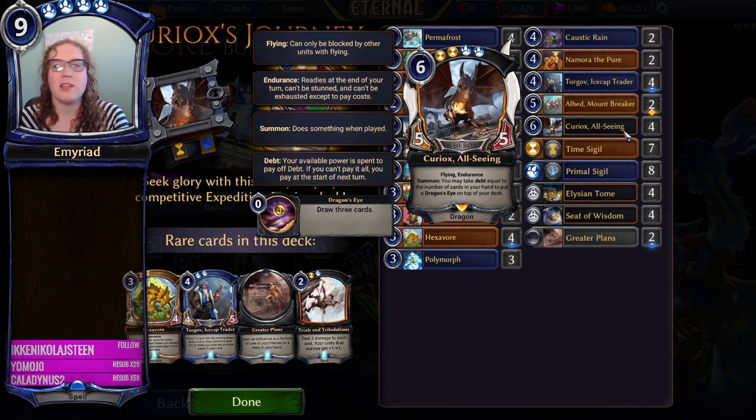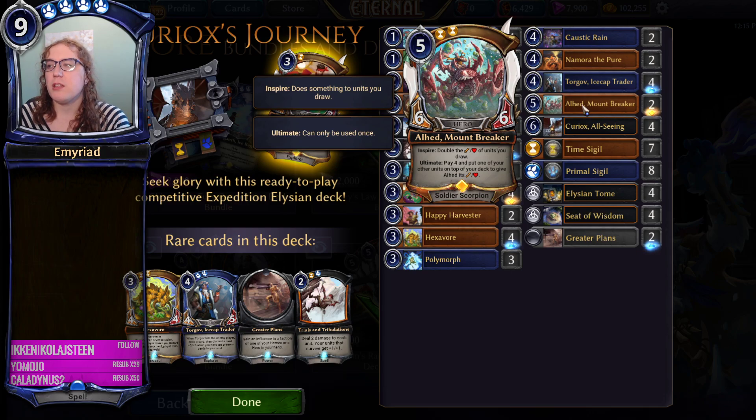Curiox All Seen is still an okay Legendary and I think it could belong in some Expedition decks. Alhet Mountbreaker is a little bit better - the Inspire ability is really nice. This card puts you in that territory where if it stays on the board it definitely wins you the game because of the extra stats it gives, but it is a little bit generic. The stat line is good but it doesn't have any battle skills, and it's got an ultimate that's pretty poor to middling. The Inspire is the main thing you're looking for, which is delayed gratification.